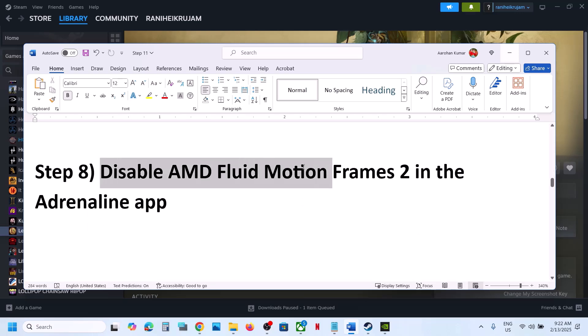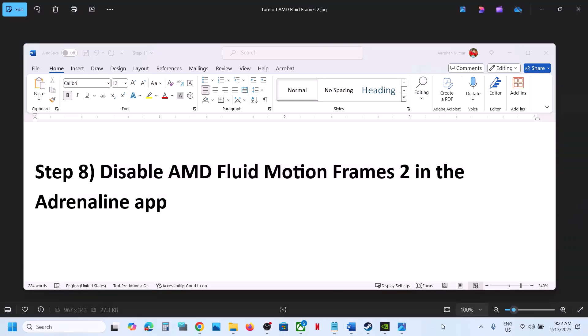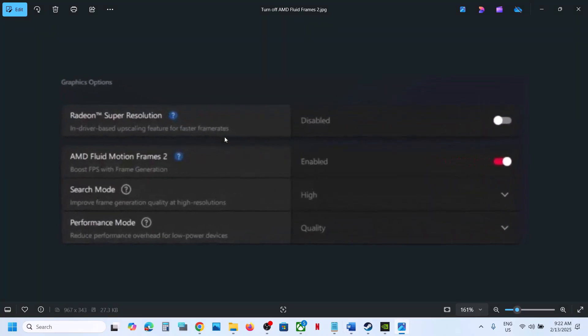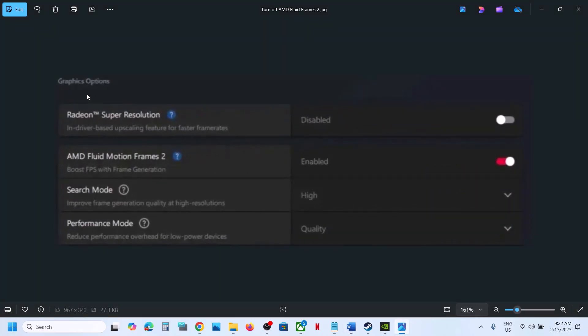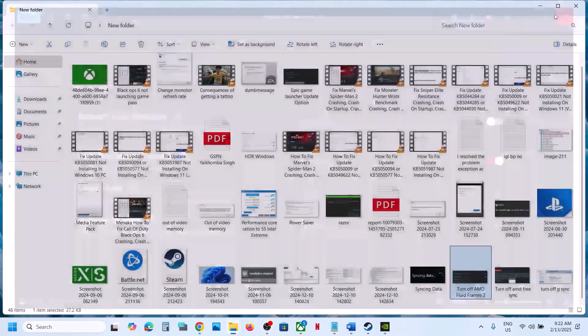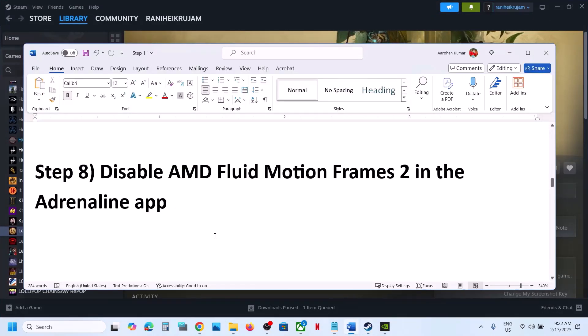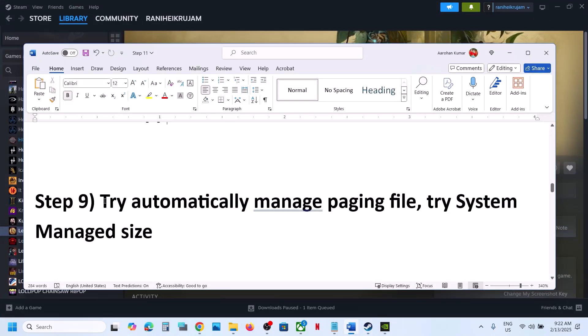If you have AMD Fluid Motion Frames 2 in the Adrenalin app, disable it and check. Open the Adrenalin app, go to Graphics options — you can see AMD Fluid Motion Frames 2. If it is enabled, disable it and then launch the game.